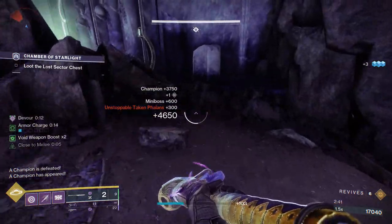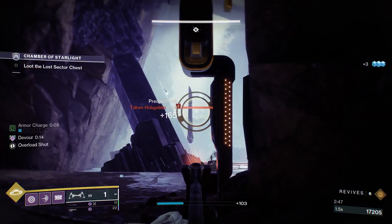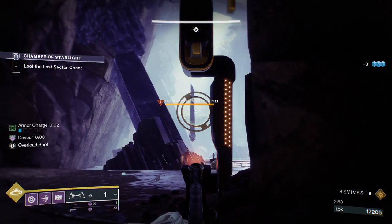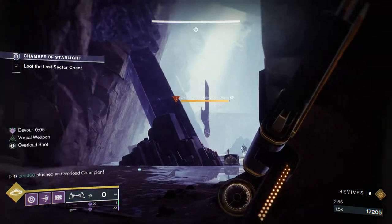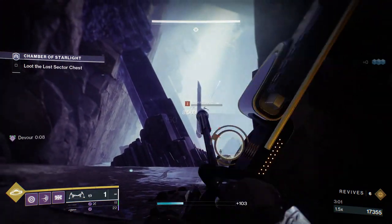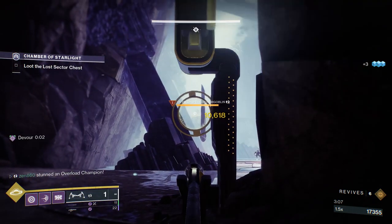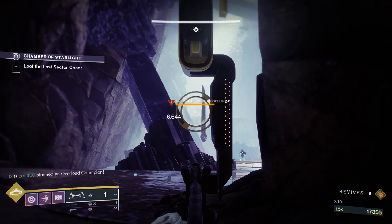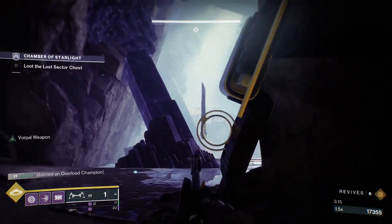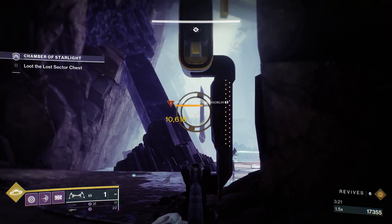Run exactly right here and the rest of this Lost Sector is going to be handled from this position. First, take care of the Hobgoblins because it's annoying when they get in the way when you're trying to bow down the Overload. Now, I haven't seen any data that says you need to kill all the Champions, but there's this idea in the community that the higher your score, the higher your chances of Exotics are. So I'm just going to bow this Overload down. I'm not going to use any Linear Fusion Rifle ammo, because when I kill the boss, I'm often quite low on Linear Fusion — so I want to save all my Linear shots for him. I'm just very patient with it and bow him down.